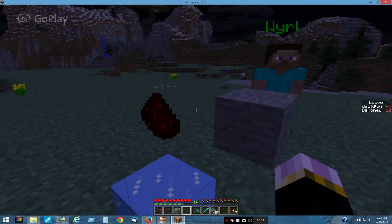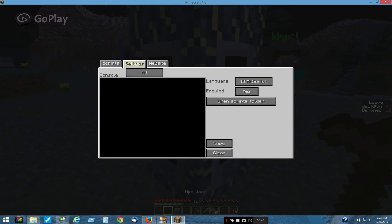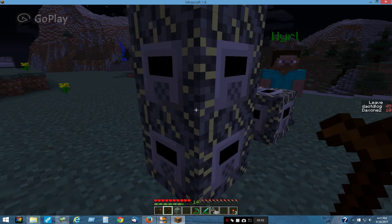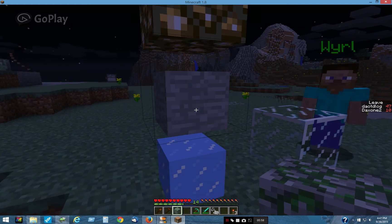You can set them to anything. You can even set them to items like this, like redstone. If you wanted to, you could just change that to stone. Right there — and now it's stone. They're just changing from their size, scale.